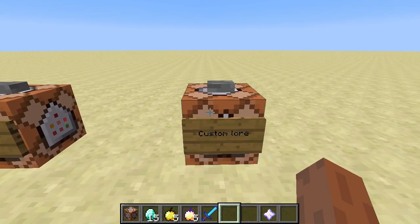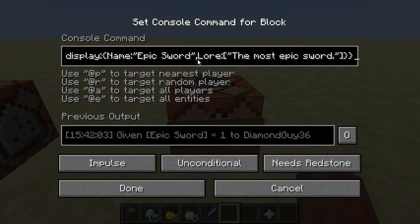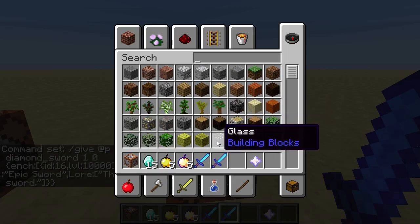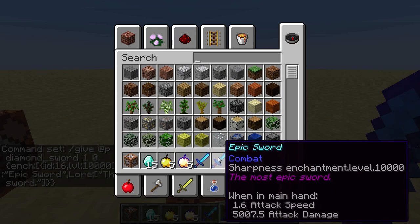And finally, we can give our items custom lore by adding, after the display section, a comma, then Lore — Lore is capital. That'll be inside the same tag that has the name, so this is all under display. Then in square brackets, we have quotations. We wrote "the most epic sword". If we hit this button and hover over it, in purple text there's "the most epic sword" — that's our lore.